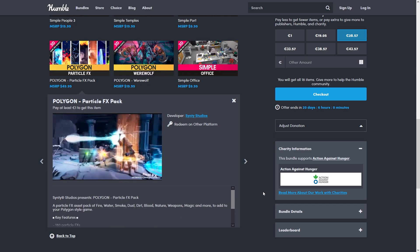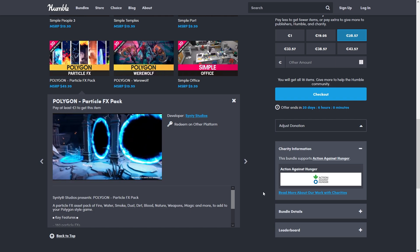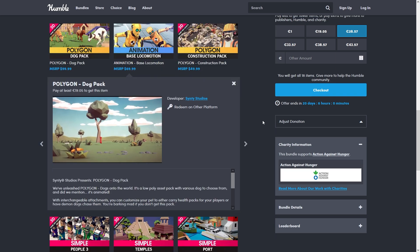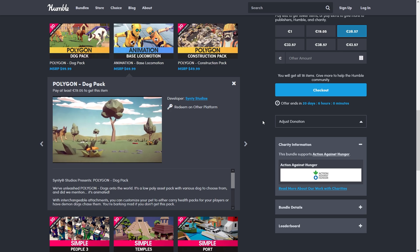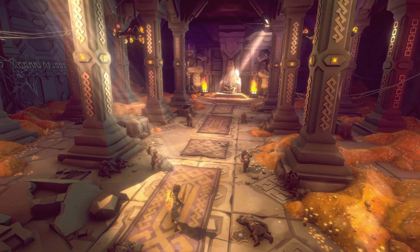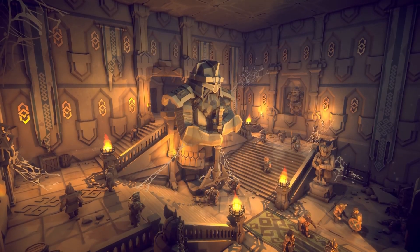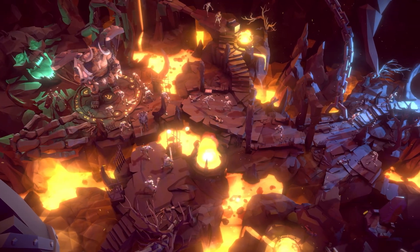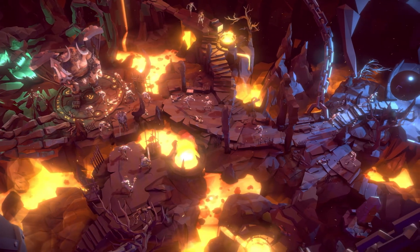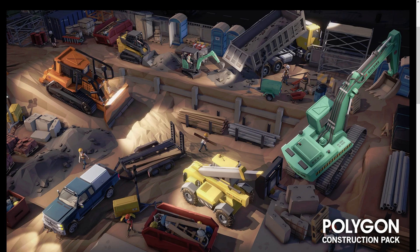Then the Particle VFX Pack — I'm pretty sure I've used this one in tons of my tutorials. It's a general collection of all kinds of really interesting VFX effects. The Dog Pack would be absolutely perfect if you want to make a game with some kind of companion character. The Dungeon Realms Pack would be perfect for a Lord of the Rings inspired dwarf game where you mine a bunch of stuff — if you want to make your own Deep Rock Galactic, this would be a great starting point. For something quite unique, you've got the Kids Pack, or make some kind of construction simulation game with the Construction Pack.